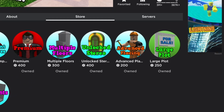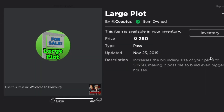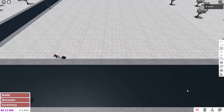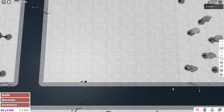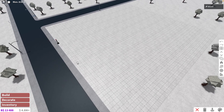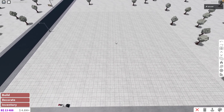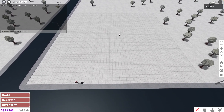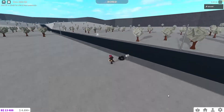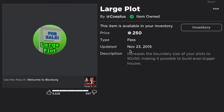Then we go to the middle category — good to have but optional. With that I mean, for example, the Large Plot game pass. In build mode you have those lines on your plot showing the 30 by 30 area — and a 30 by 30 plot is still really doable. Only buy the large plot if you want a bigger backyard or a big mansion, but for normal houses with a small backyard the normal plots are really enough. Save your 250 Robux if you're not into building really large plots.